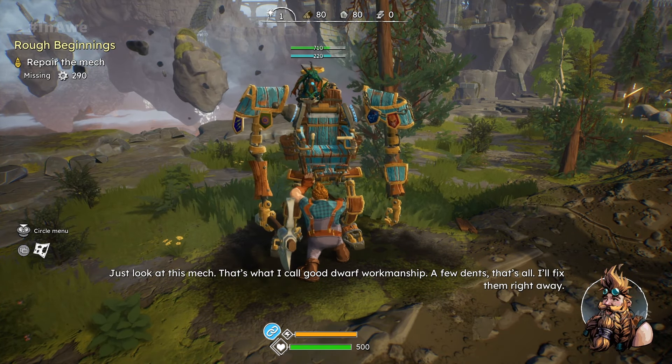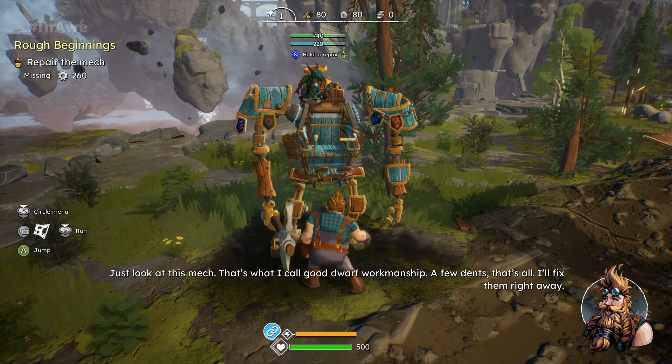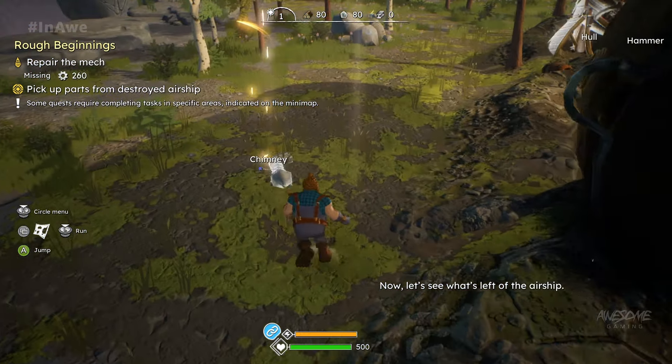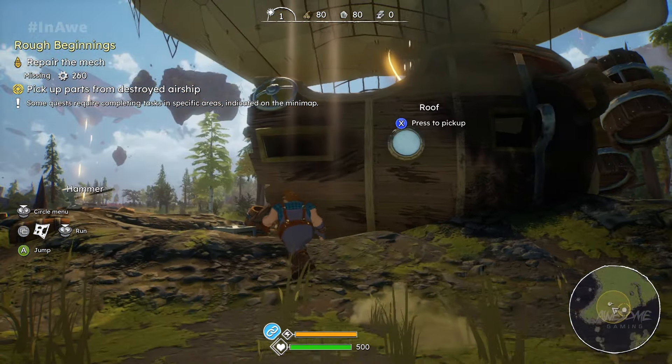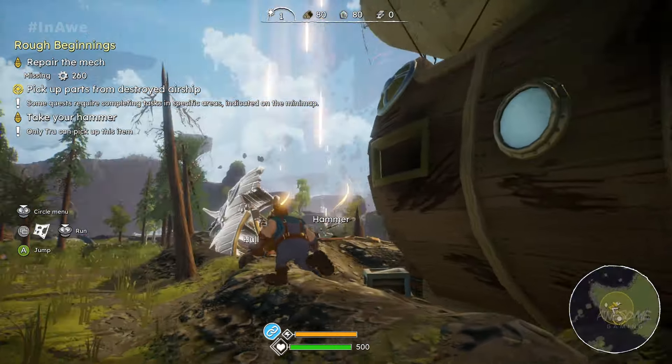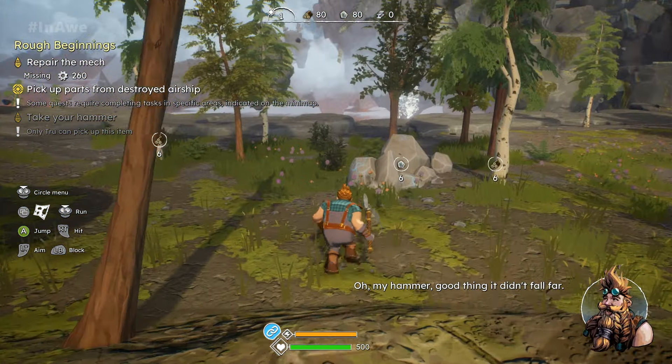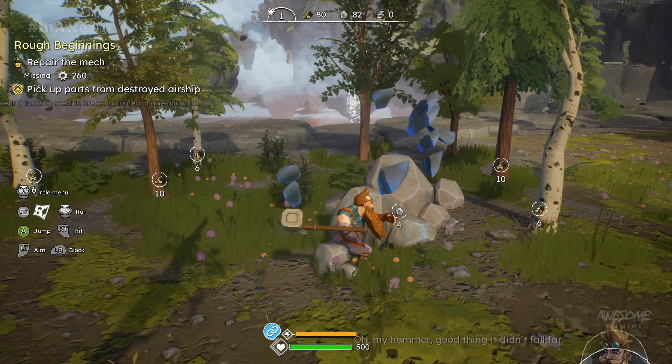All right, now we're actually controlling. So, can we repair? We can repair. Just look at that — that's what I call good dwarf workmanship. A few dents, that's all. We need perks, though. Let's see what's left of the airship.